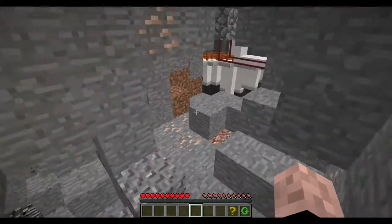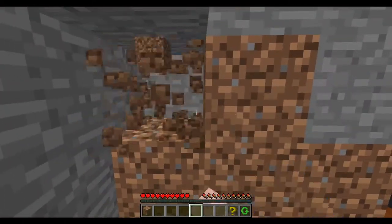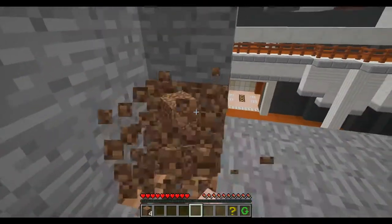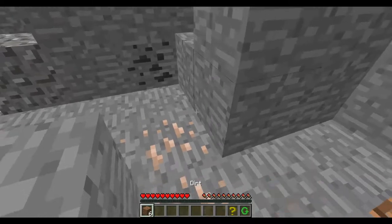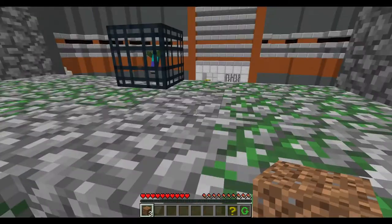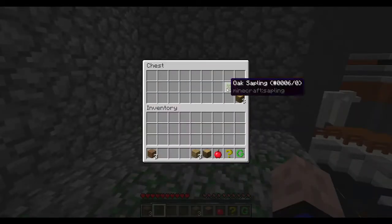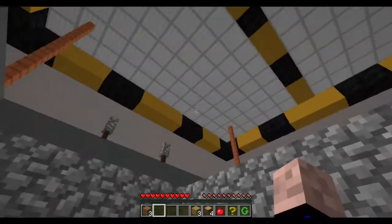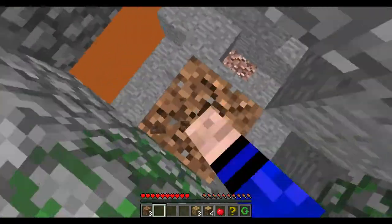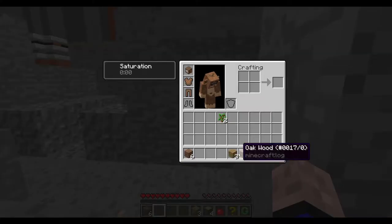I don't know if there's gonna be any mob spawning out of that — it's kind of scary. It's not lit up so nothing will spawn. Let's grab some dirt here and pillar up maybe. Give me some saplings — could probably use that as fuel, though it's really bad fuel.